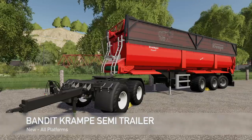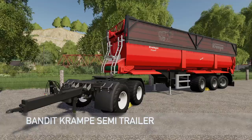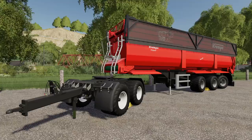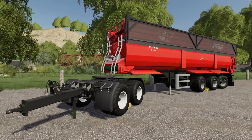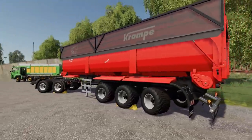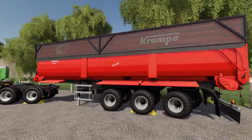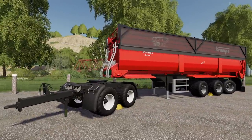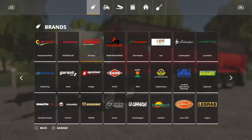Next up, we have the Bandit Cram semi-trailer — or as it's known, the Crampy Bandit semi-trailer — with a brand new dolly that comes along with it. This is a semi-trailer roller conveyor wagon in robust contractor design. This is basically the in-game Crampy Bandit big trailer, but this one is a little bit different — it actually holds less, which is curious. Let's go check it out.